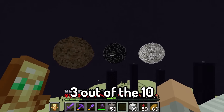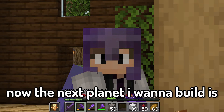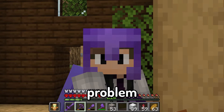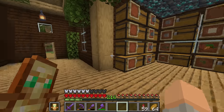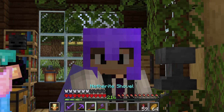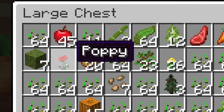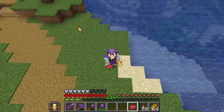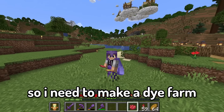I now have three out of the ten planets I need to build here, which is actually pretty good progress. Now the next planet I want to build is redstone, but I have a little problem — I barely have any redstone, literally only 14 blocks. So I'm going to have to go mining for redstone. And I'm pretty sure I have basically no red flowers. I have a single flower, and I'm going to need a lot more dye to make red wool and red concrete. So I need to make a dye farm.